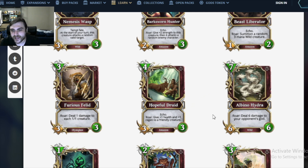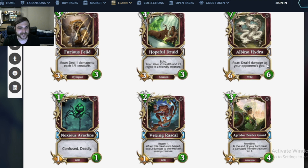Next we have the Albino Hydra — look at that Hydra, he's so albino. 7 mana 6/6 wild creature. Just like the Hibernating Ursine, we'll be pulling these off Bale Warden Minotaurs every once in a while. It has Roar: deal 6 damage to your opponent's god. It's like a Charging Oryx but you know where it's going to go. I don't think you'd ever top off your deck with this, but when you get it off the Bale Warden Minotaur, you're going to be really stoked on it.